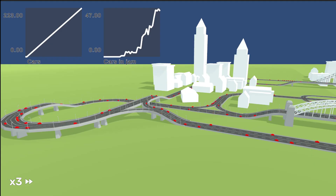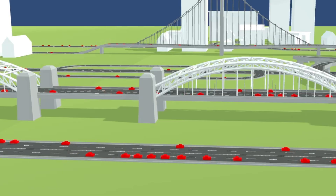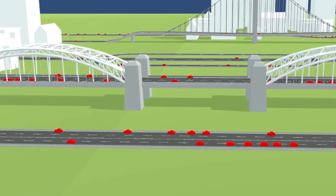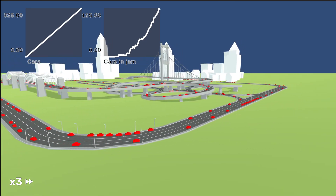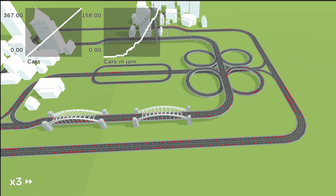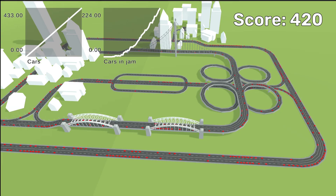I never thought about it before, but we can see clearly that traffic jams are a wave — a wave of slowness that propagates backwards — and it looks very similar to sound waves in air. We can see that at around 420 cars we reach a point where it's very hard to get anywhere and half of the cars are completely standing still.